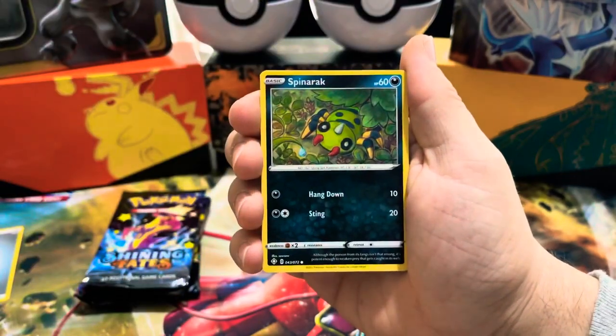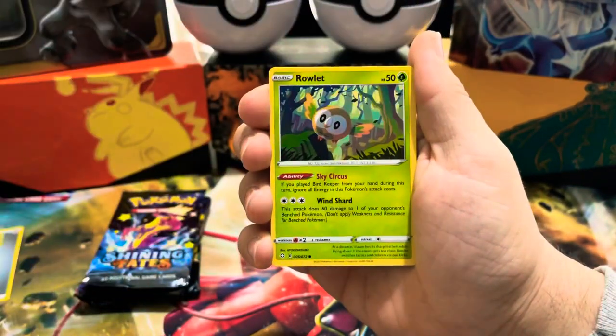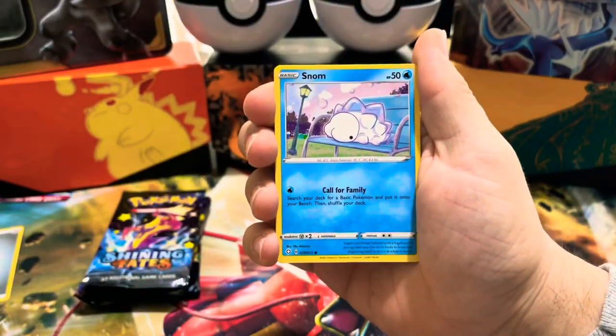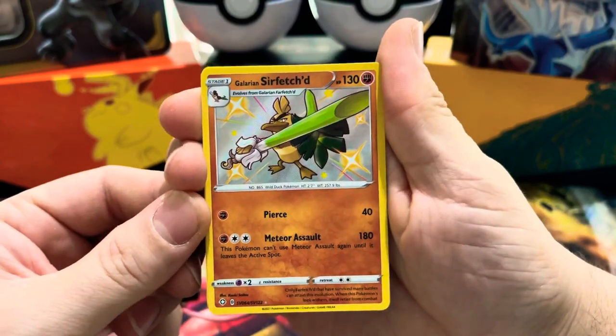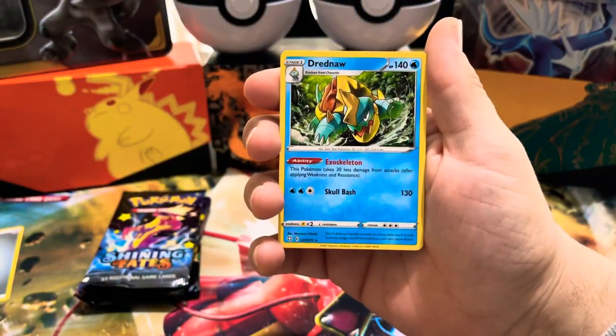Thwackey, Spinarak, Wimpod, Rowlet, Trapinch, Snom... oh, a shiny Galarian Sirfetch'd! That's awesome, that's so strong — first pack and we got a shiny and a Dreadnaw!